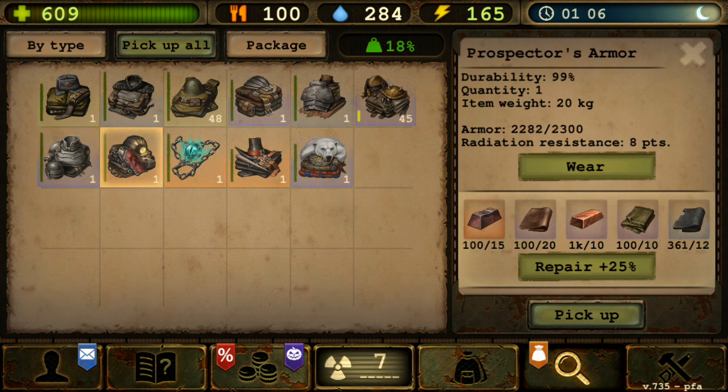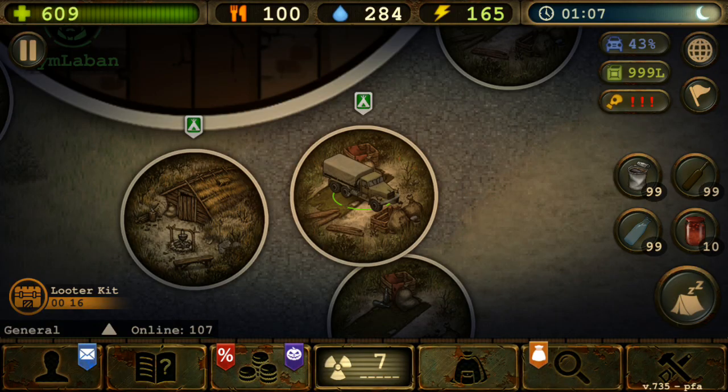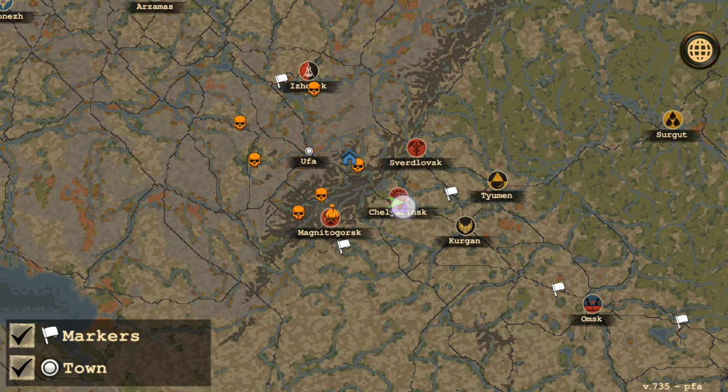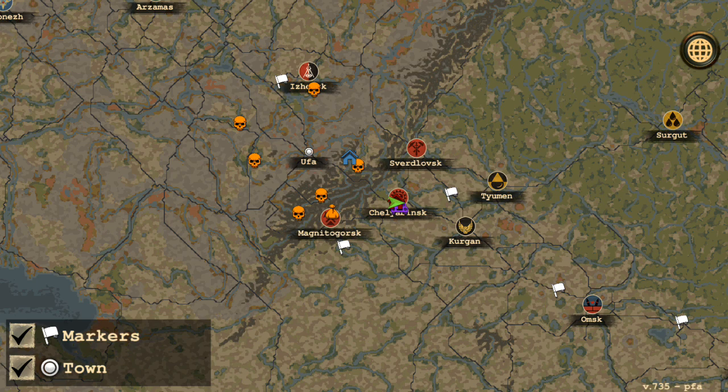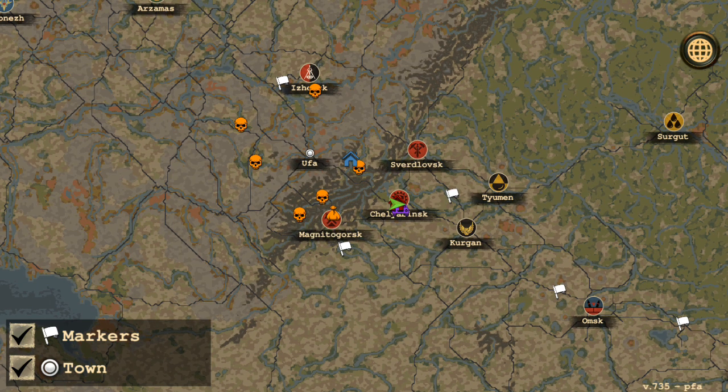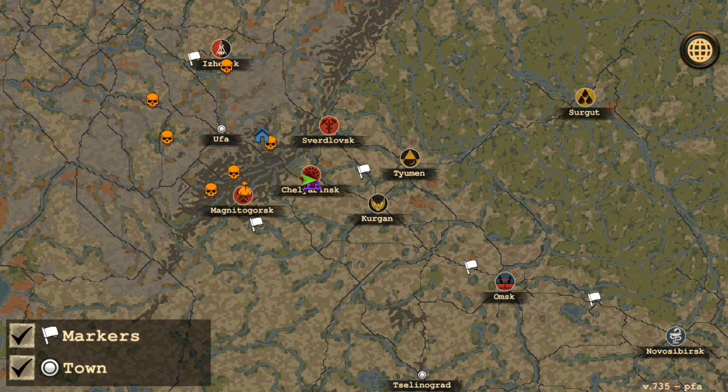My recommendation: if you are level 80 or above, you can get this prospector's armor. To get it, it's quite simple. You see these three cities — three survivor bases. The first is Magneto. You go to Magneto, do the quests, and maximize the reputation level. You will need all three survivor bases at maximum reputation to unlock what you need.